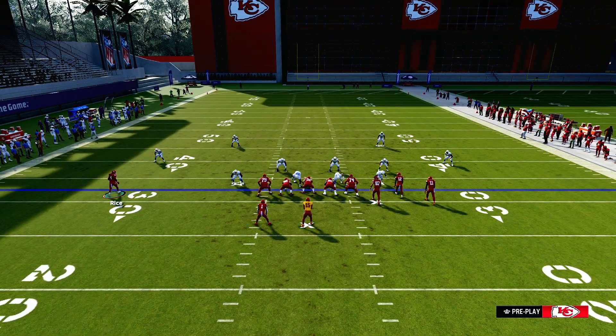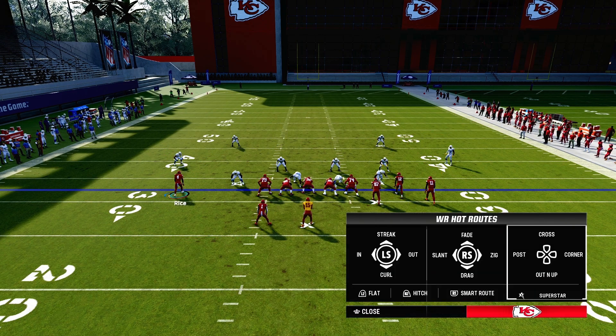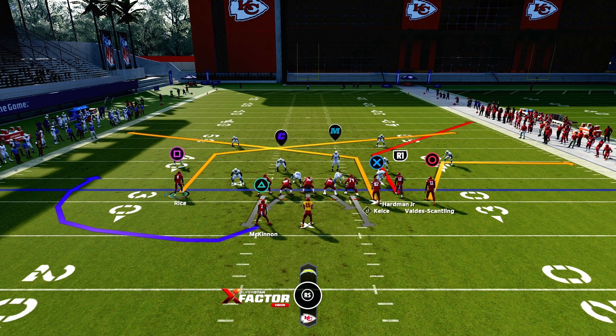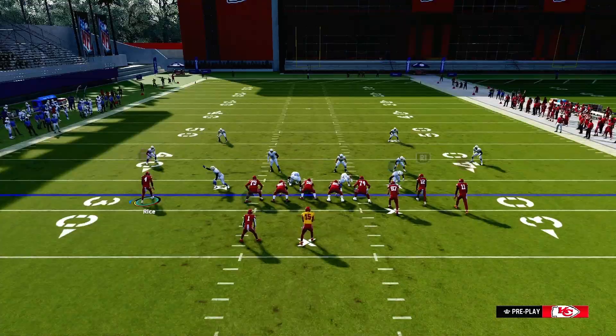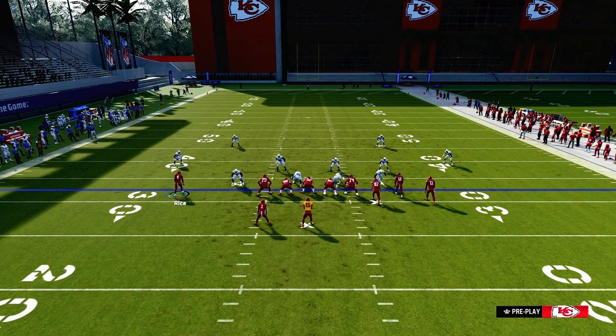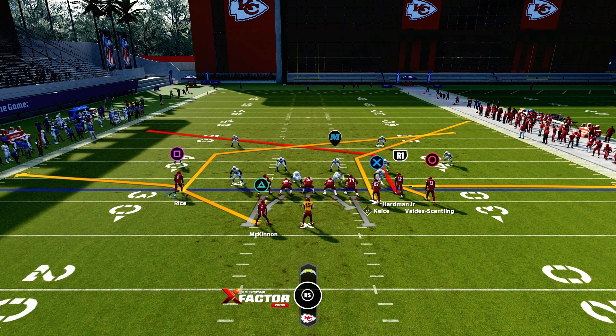Once again, you want to motion him inside. You want to put X on the post here. Then you want to put him on the post and put R1 on the post to the left. Then you want to put circle on a zig down. Then you want to put triangle on that table route here. This is how it's supposed to be set up.